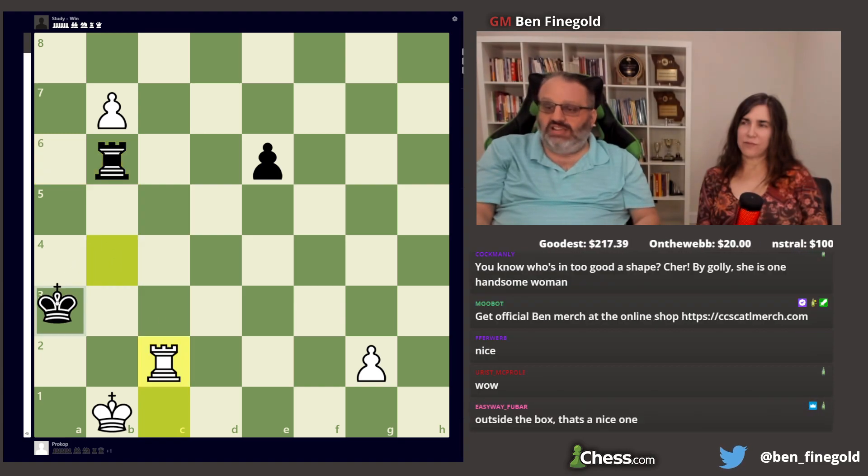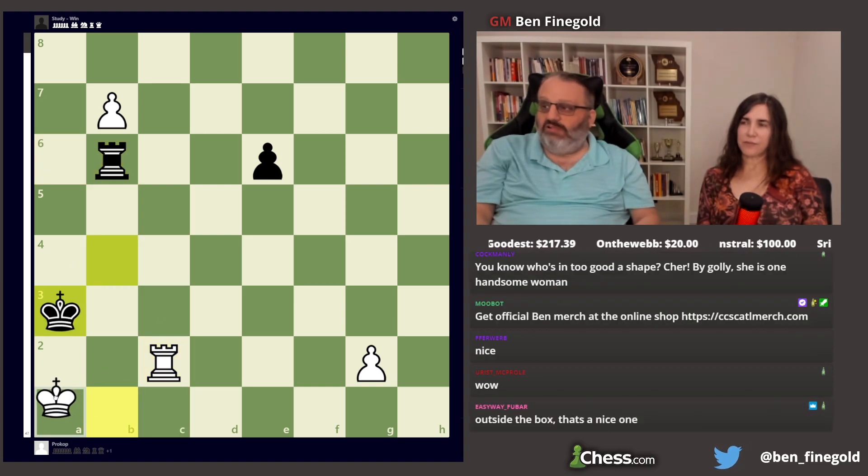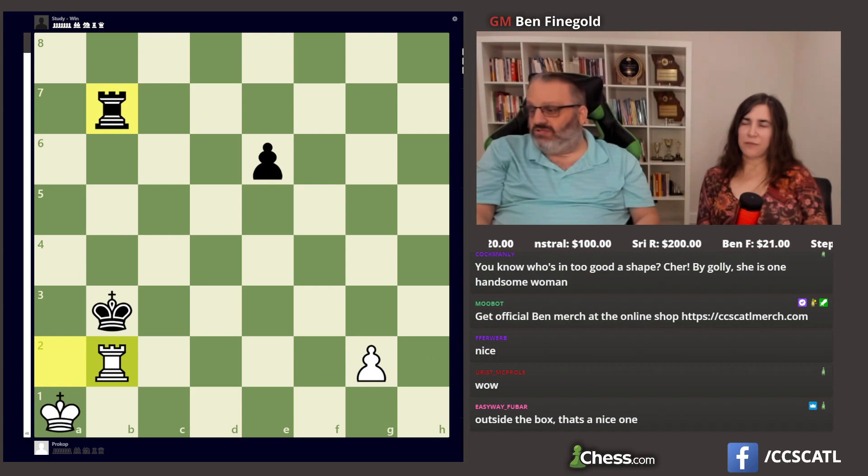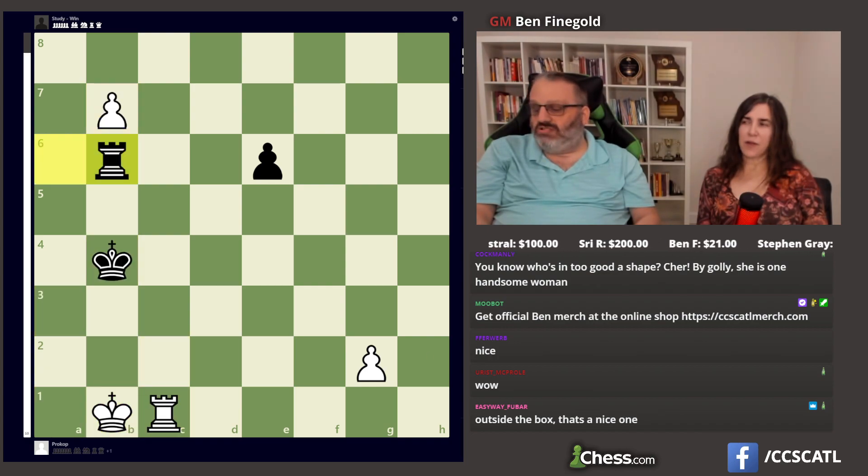Let me show you this variation. Play b7, then you play rook here. Now if he plays king here, check — you play king a1. King c1 doesn't win because you have to play rook a2 check, then rook b2 check, and then take the rook.